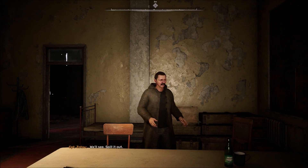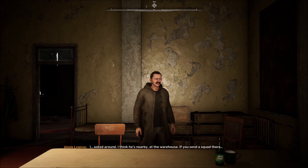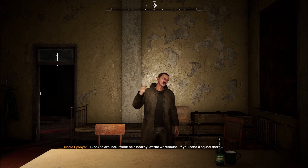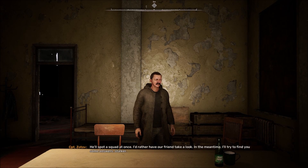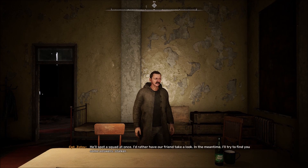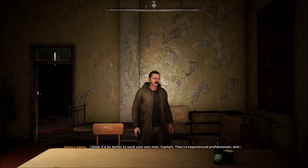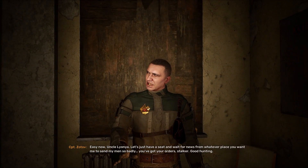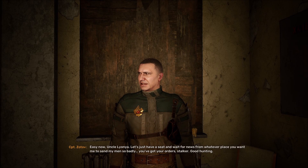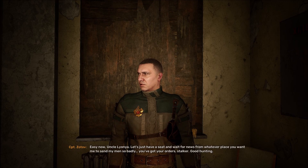I asked around - I think he's nearby at the warehouse. If you send a squad there, he'll spot a squad at once. I'd rather have our friend take a look. In the meantime, I'll try to find you some answers, stalker. I think it would be better to send your own men, Captain - they're experienced professionals. Easy now, uncle Lonia - let's just have a seat and wait for news. You've got your order, stalker.